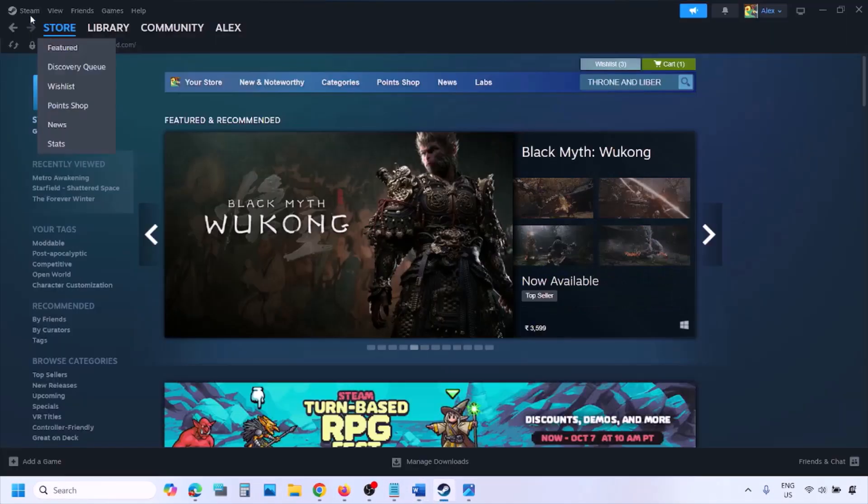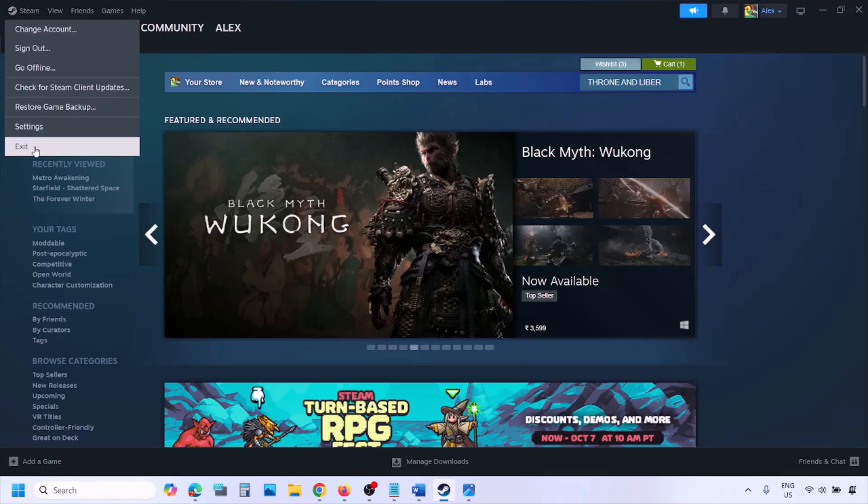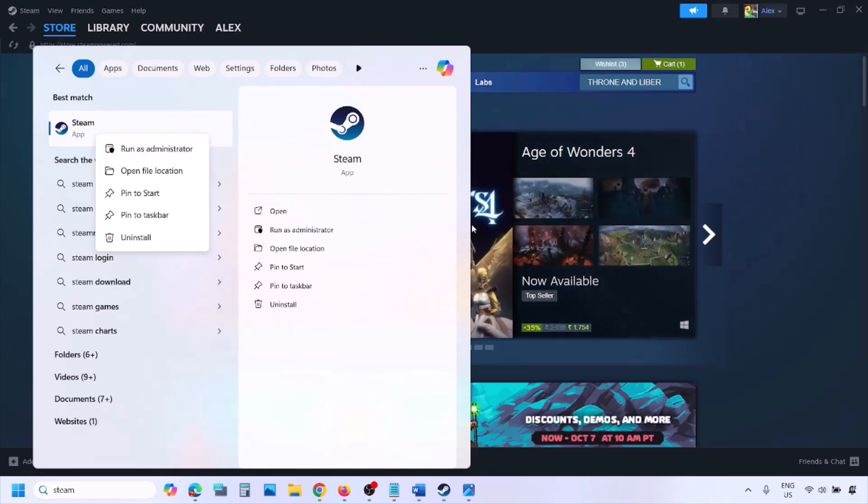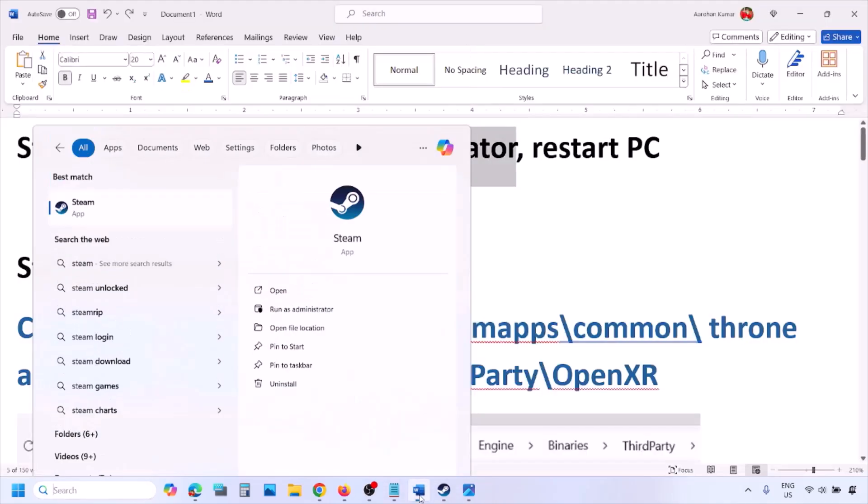Go to Steam, click on Steam in the top left, and then click on Exit. Once Steam is closed, type Steam in the Windows search box, right-click on Steam, and then click on Run as administrator. Once Steam is open as an administrator, you can launch the game.